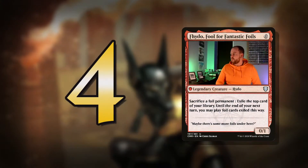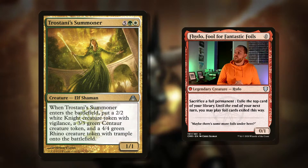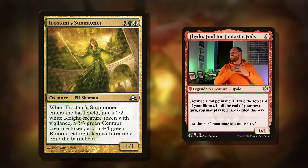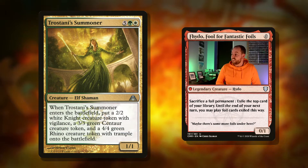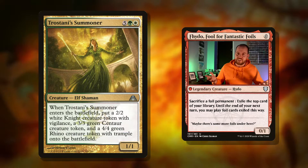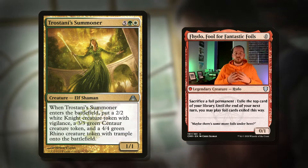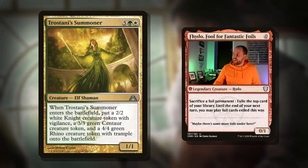Let's move on to my number four pick. At number four, we've got Trostani Summoner — seven mana for a 1/1. This is all about getting Coven action on the board. This card generates so many different tokens: a 2/2 white Knight creature token with vigilance, a 3/3 green Centaur creature token, and a 4/4 green Rhino creature token with trample. It's seven mana, but I was speaking about flickering earlier — this is a creature, so we could flicker it and get that effect again. It's four different powers and toughnesses, so Coven will always be online. This is an amazing card that just generates so much value.